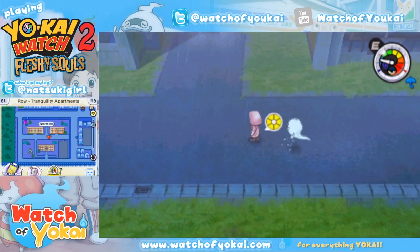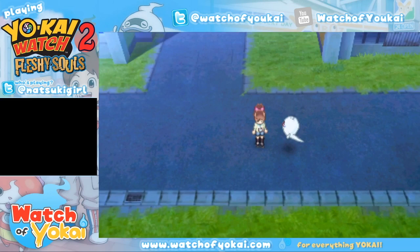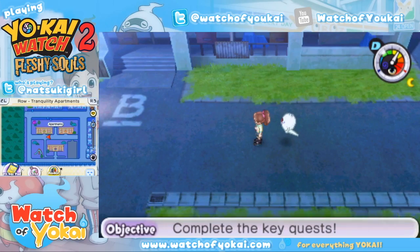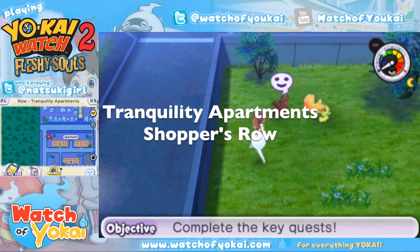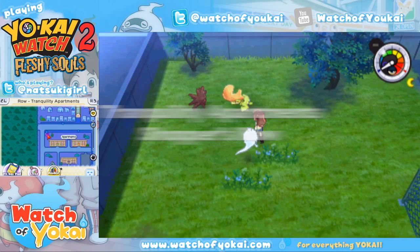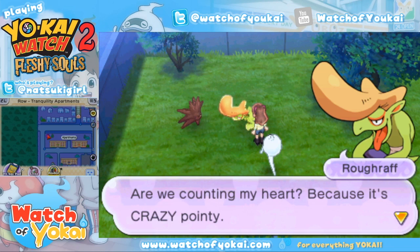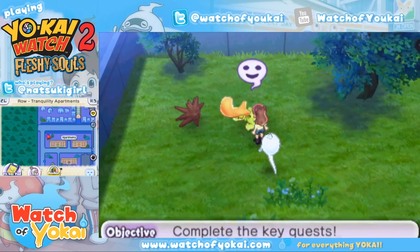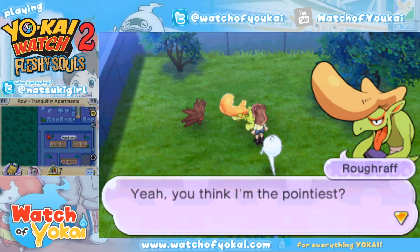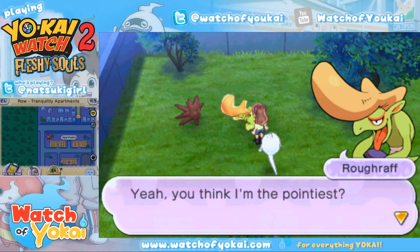Next I'm going to show you where you can befriend Thornnyan or Battynyan. You can fuse them later on in the game — you'll be able to catch another Jibanyan, or perhaps in your Streetpass Wayfarer Manor get another Jibanyan and do fusion — but you can get a freebie right here. All you have to do is pick which one you want. If you pick Cough-Cough you will get Thornnyan, and if you pick Ruff-Raff you will get Battynyan. When you're ready, talk to the one you'd like, but you can only pick one — Thornnyan or Battynyan. I'm talking to Ruff-Raff because I want Battynyan.